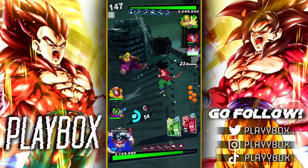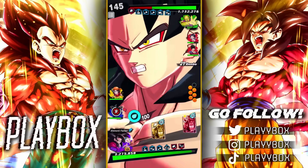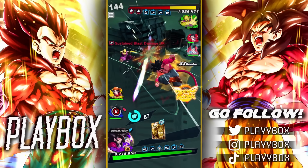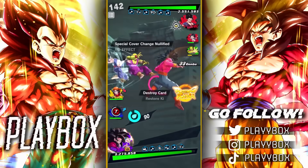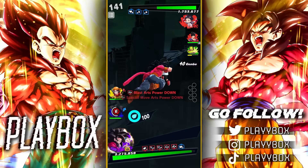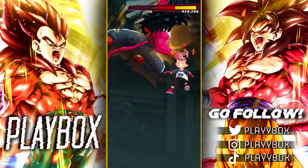Thank you for switching — can I get Goku in here? Thank you. We're gonna pop this green card — that's a lot of damage. We're basically at two times card draw speed right now. That is actually pretty nice. Wow, that's crazy.